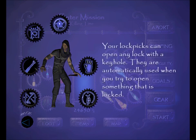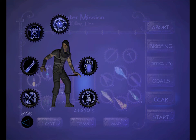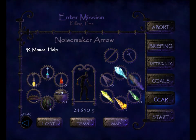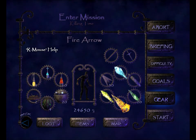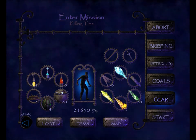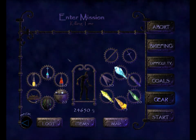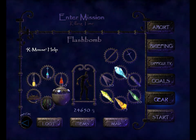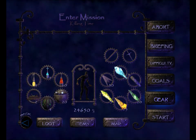Eye, door glyph, lockpicks, climbing gloves, broadhead and moss arrow upgrades. 25 water, 30 broadhead, 5 noisemaker, 20 moss, 5 gas, and 15 fire arrows. 24,650 gold, 5 holy water, 4 oil flasks, 10 health potions, 20 flash bombs, 4 gas bombs, 2 explosive mines.